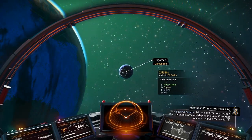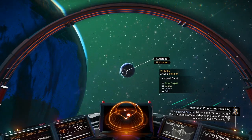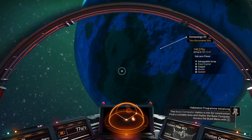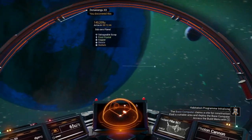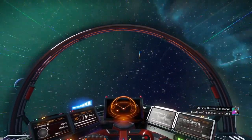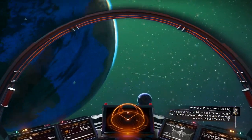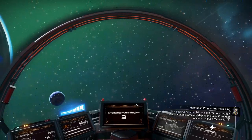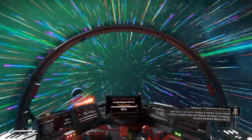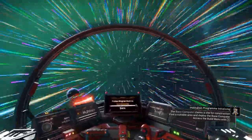I'm tempted to do the original icebound planet that we were on, because there are two icebound planets - or cold planets - and we can take advantage of a single protection to get stuff on both planets. Also, the ice planets do tend to have both carbon and ferrite in good amounts.